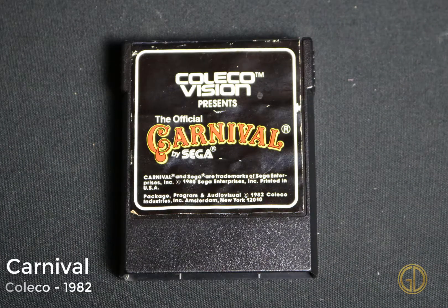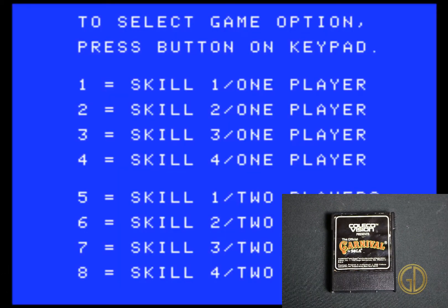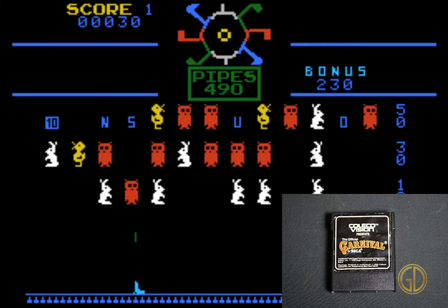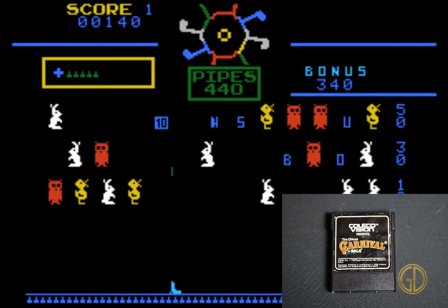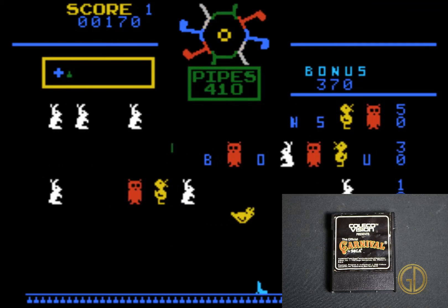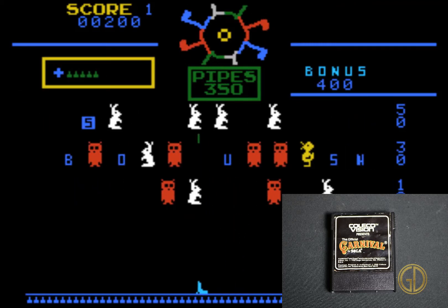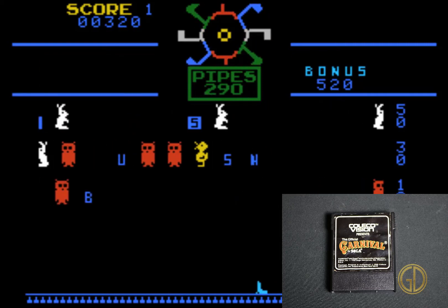First on the list we have Carnival, released by Coleco in 1982. This game is essentially just like one big shooting gallery. You have different objects moving back and forth on the screen — whether it be toy-like things like ducks, rabbits, owls, or letters, numbers, various things. They all get you different points. Down at the bottom you can see all these little notches — those are slowly counting down. The only way to get your score up is to keep shooting everything on the screen, and once you've shot everything, you've won.